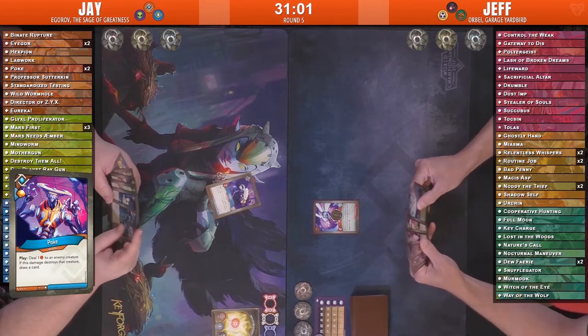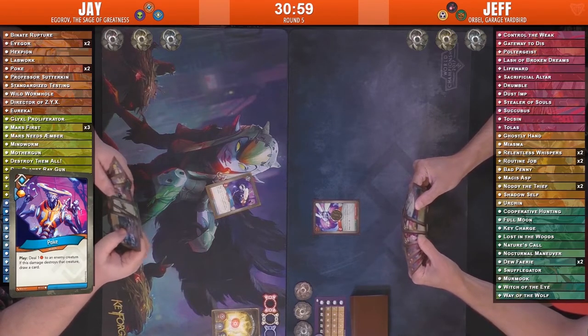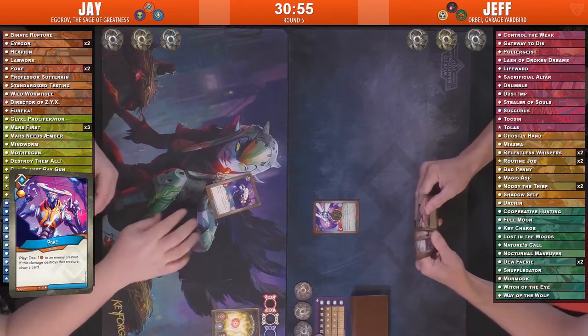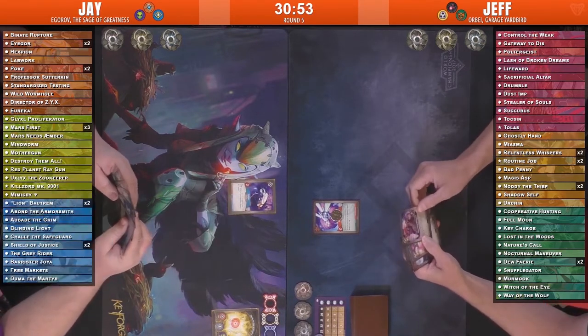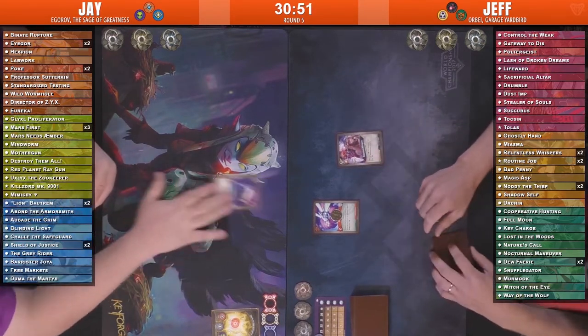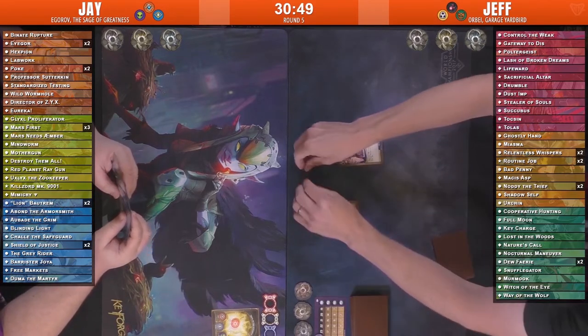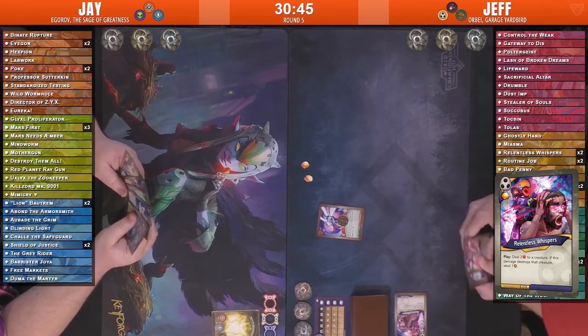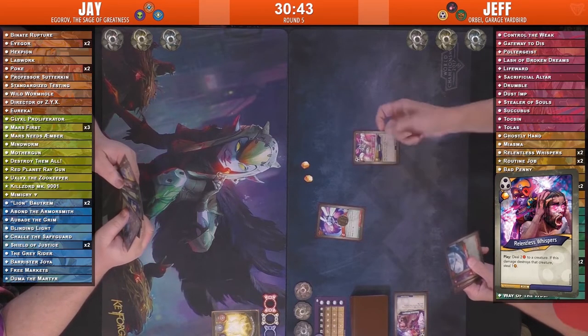That was a Poke played — just putting a damage on there. Not going to get the effect off that because, of course, Dew Fairy's 2 health, not going to be destroyed. We'll get the Amber though, and of course get cycling through your deck. Relentless Whispers coming out, stealing that Amber and getting an Amber — what a great card when you target one of those two-power creatures. A two-amber swing off that card.